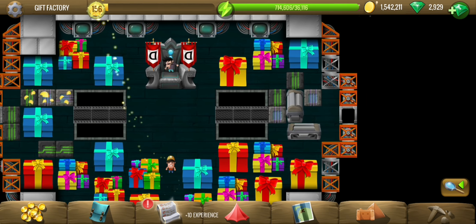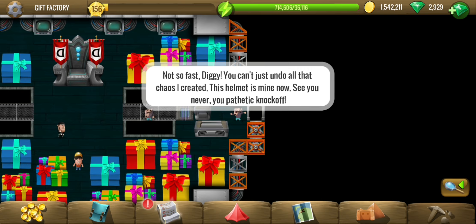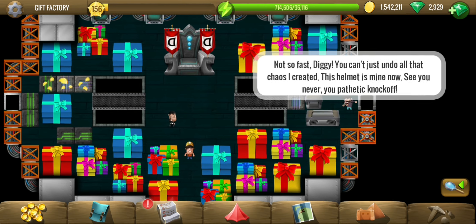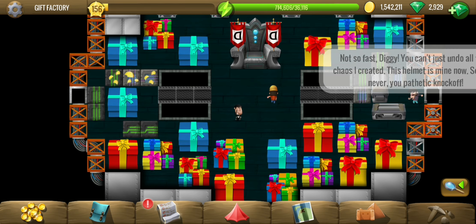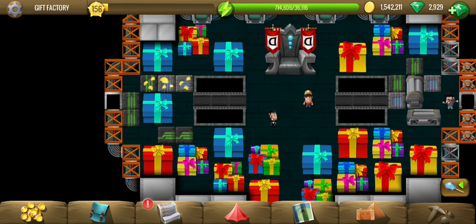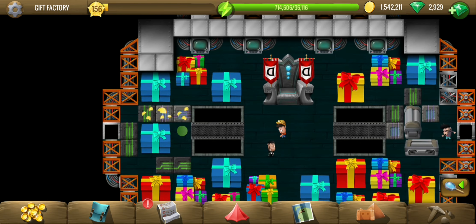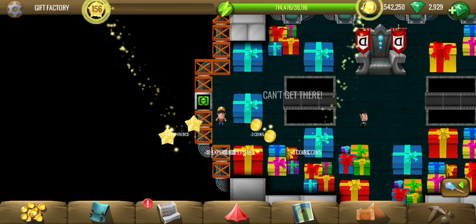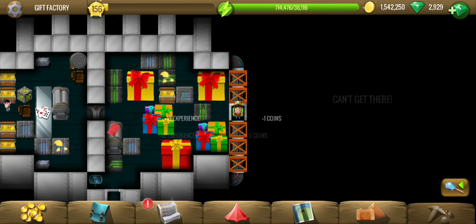So there's the evil Diggy and he is still running away. I'm going left first because that might mean a different area. Just doing all the tiles first, that's the objective.